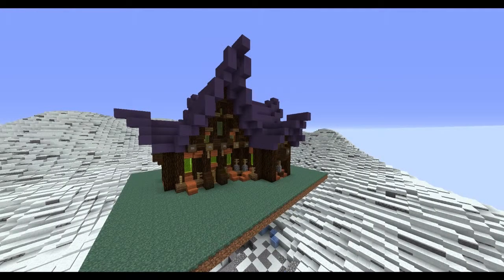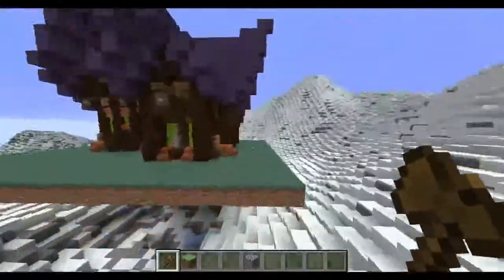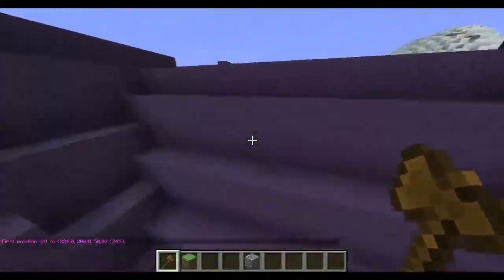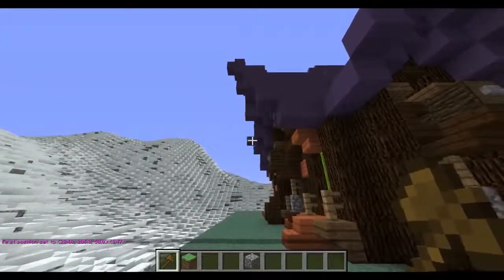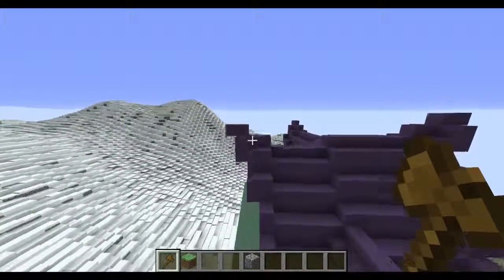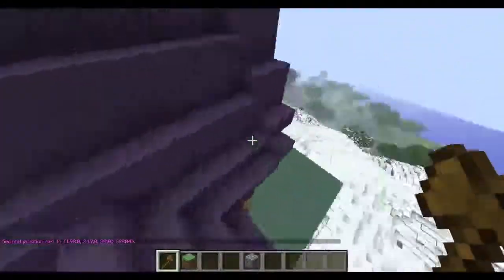What's up everybody, my name is Daquai and today I have another WorldEdit tutorial. This one's going to be the expand command. This is useful for underground stuff — let me just select this region. I'm gonna copy it right here, you'll see I got that extra stuff, and I'm just gonna copy right here.